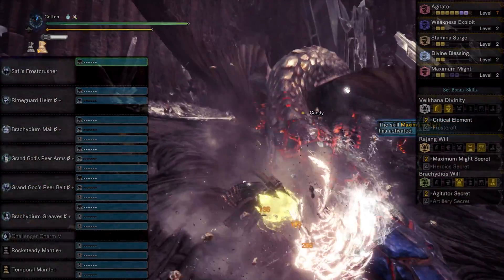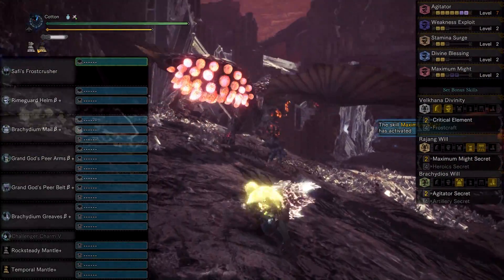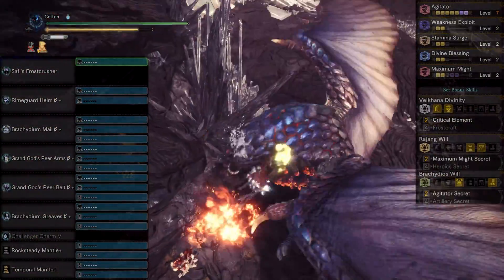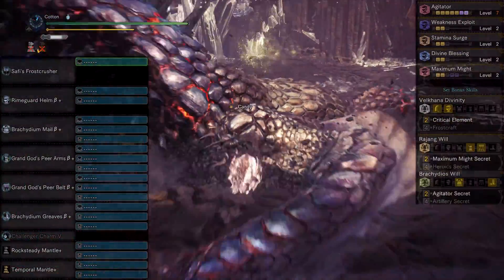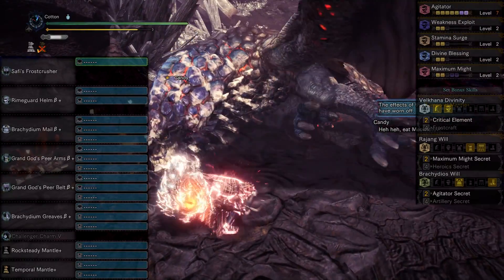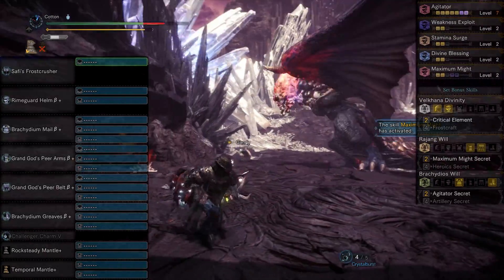The third and final set bonus is Agitator Secret from the Raging Brachydios 2-piece set, for a whopping set bonus combo of Critical Element, Maximum Might Secret, and Agitator Secret. What you'll likely notice instantly are three things: the Weakness Exploit and Agitator combo on top of Maximum Might means this build has affinity out of the wazoo — going to 95% against a weakened part on a non-enraged creature, and topping out over 100% against an enraged one. It also has Divine Blessing as a positive consequence of the set. And thirdly, there is no element on the armor itself or the charm — it all comes from decorations, making it entirely swappable for another element. This set is a legitimate elemental template.